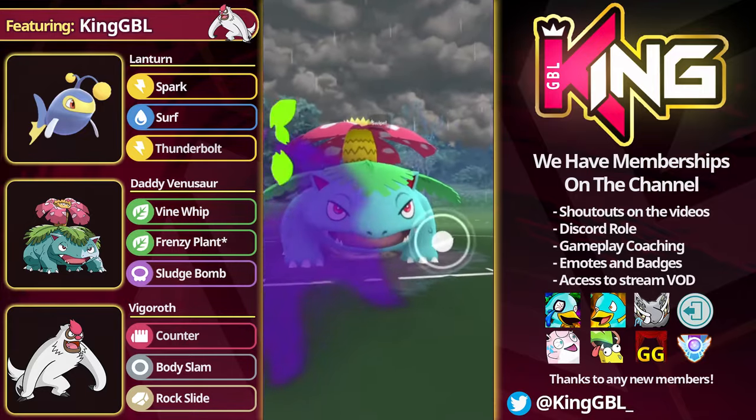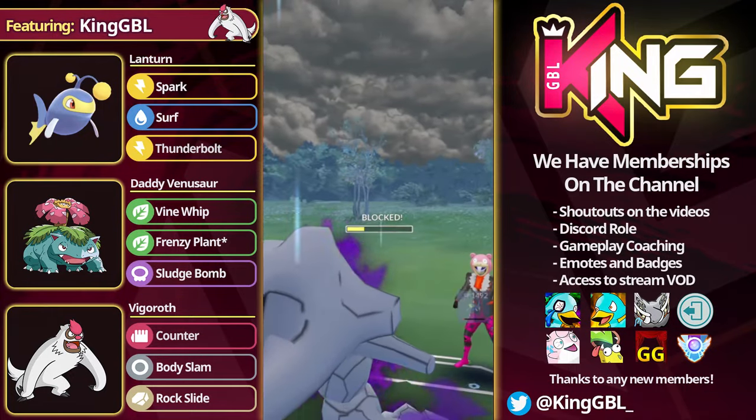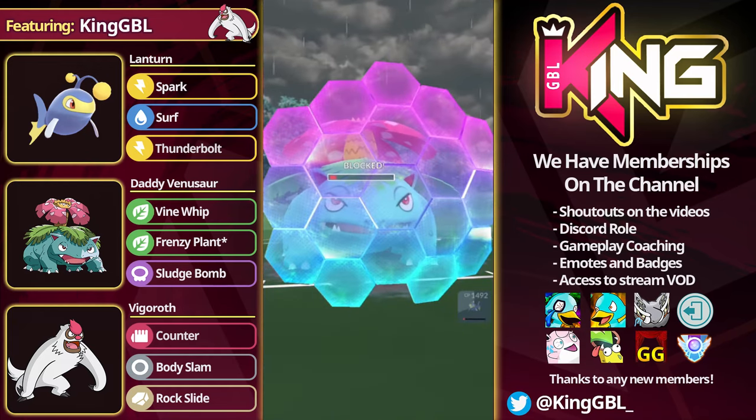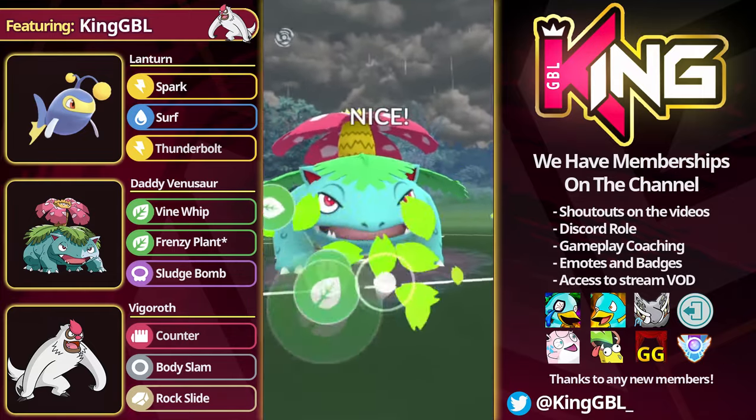From a Shadow Steelix, these Dragon Tails do add up quite a lot. But Venusaur — we are using the Non-Shadow, which is a little bit better. The opponent comes into a Vigoroth, which definitely gives me a huge opportunity. They go for Body Slam, I farm them the whole way down. And as you're about to see, this Frenzy Plant is going to absolutely clap the Steelix.